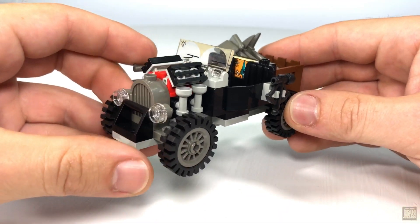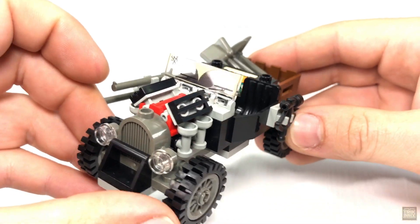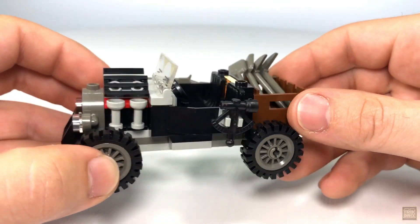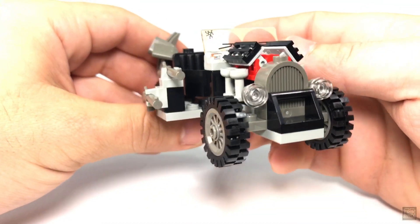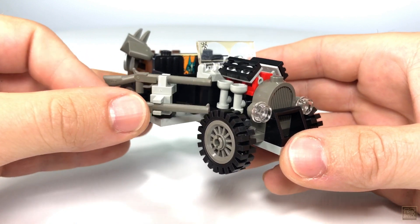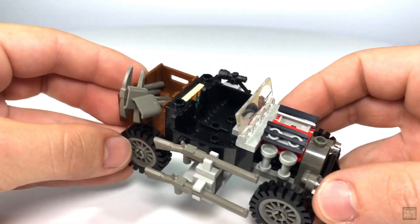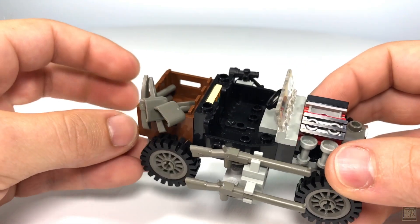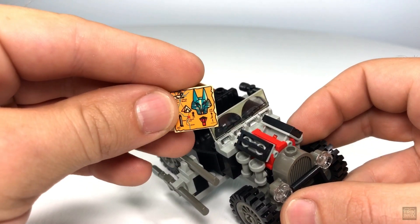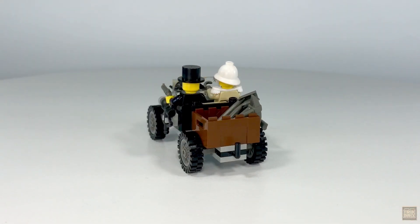The windshield sports a nice print depicting road grime and what appears to be a bullet hole. A sextant is clipped on the driver's side — a very cool accessory. The defining feature of the vehicle is a two-rifle gun rack mounted on the passenger side, which can be swiveled for precise aiming. The rear features the same cargo setup seen in the Scorpion Tracker, complete with digging tools.